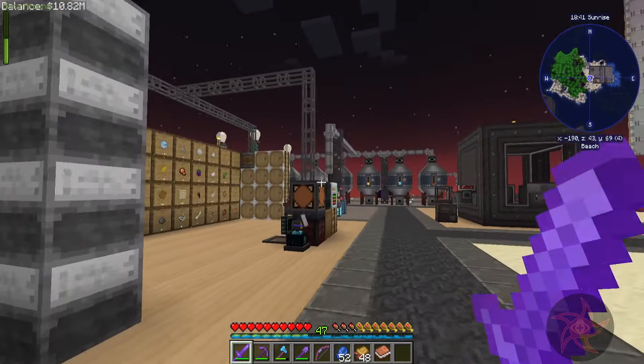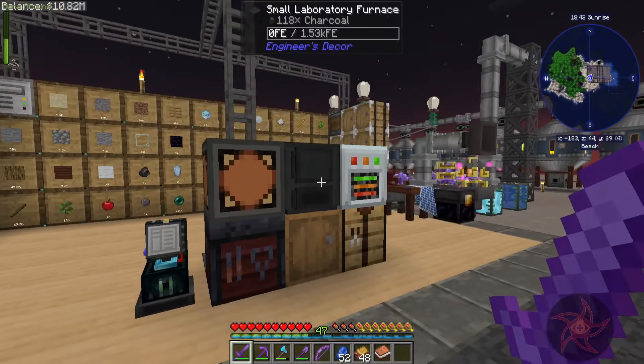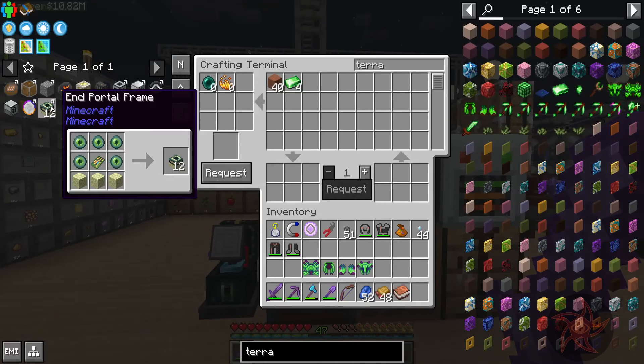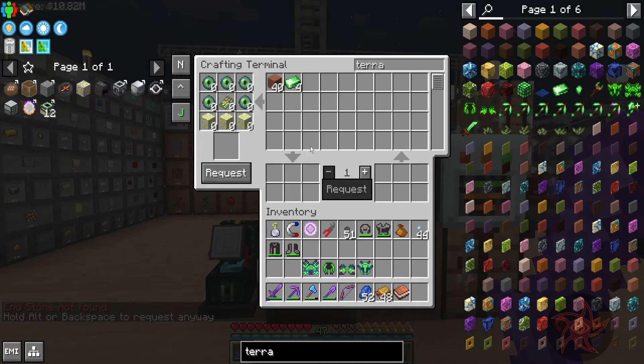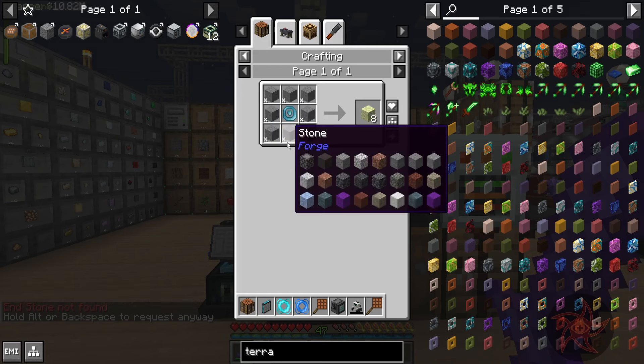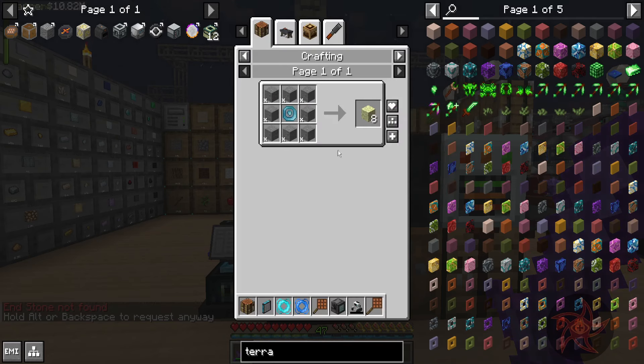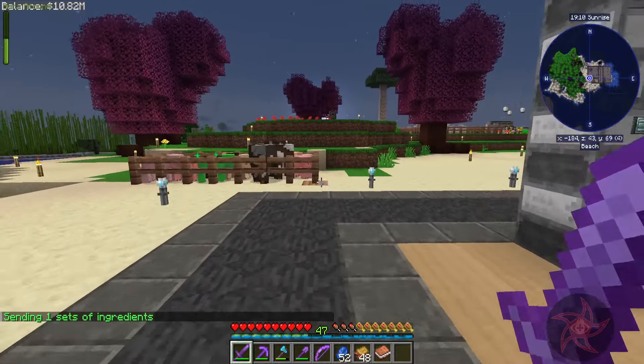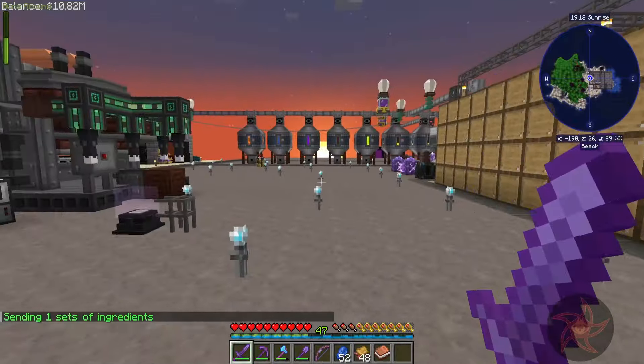Welcome back everybody, Sine here again with another episode of my Forever Factory playthrough. I have a new recipe that I want to try. I need end stone — how am I going to make end stone? Well, that's easy, nothing. There we go. Now we can do the immortal frame. I'm guessing this is a recipe for skyblock, but it means I don't have to worry about finding a stronghold anywhere.